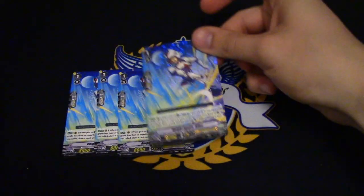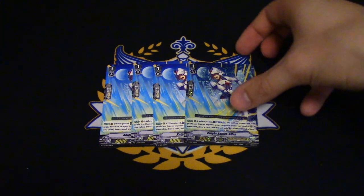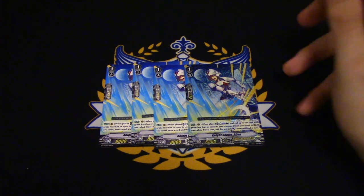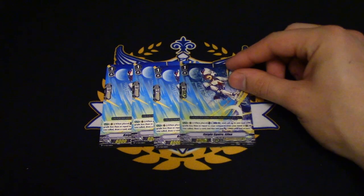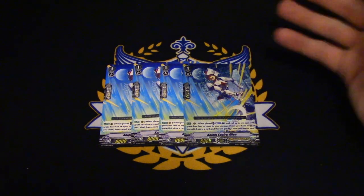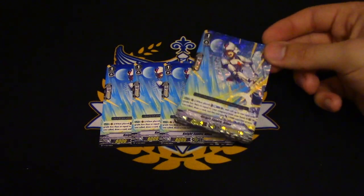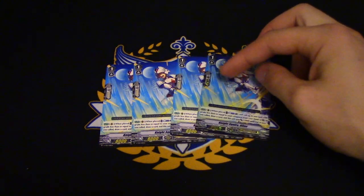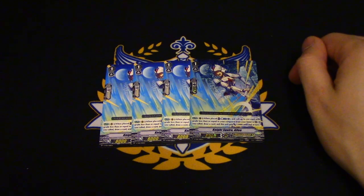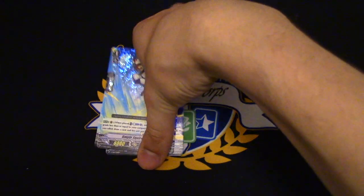Four copies of Knight Squire Allen. Allen's skill is that when it's placed, you counterblast one and call up to one card grade less than or equal to your vanguard from your hand to rear guard, and if you did call one, you draw a card and Allen gains 2k. This is good for early game — you can throw this down to call an extra card and gain a bonus by drawing a card. So essentially it's counterblast one, call one, draw a card, and this gets 3k. This helps you with the early game. Because Royal Paladin doesn't seem to have a counter charge engine, this is still a hefty cost, and because it only works when it's placed and becomes a vanilla for the rest of the game, it's kind of an iffy card, but it's still good enough to run.